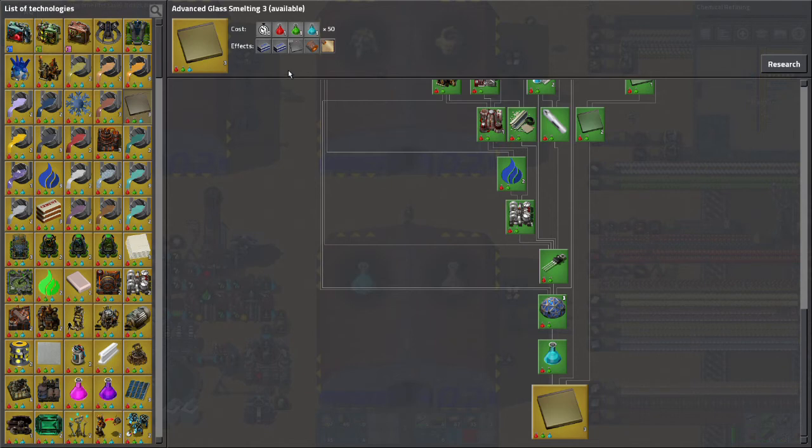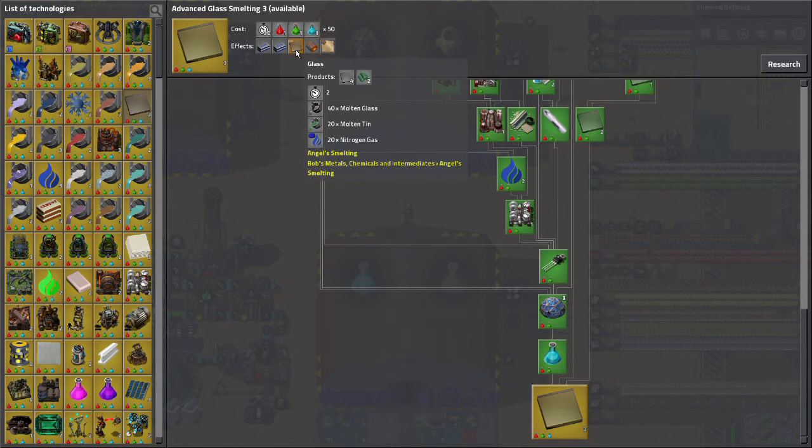Advanced glass smelting 3 has the benefit that it uses tin instead of lead, but it cycles the same tin over and over again. I don't have to go and resmelt it. The only expendable material in this process is some nitrogen gas which I can just pull from the air. It also is more productive of glass. So I'm going to be switching my glass production to this as soon as I get it researched.